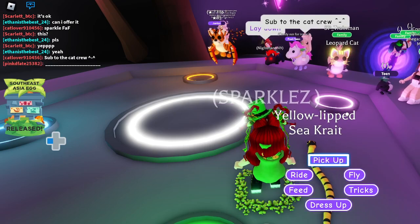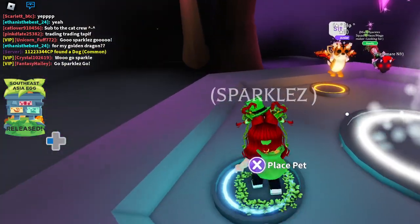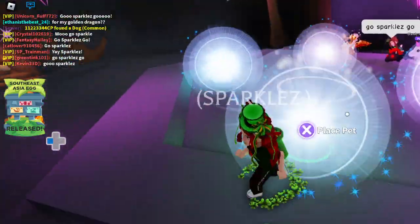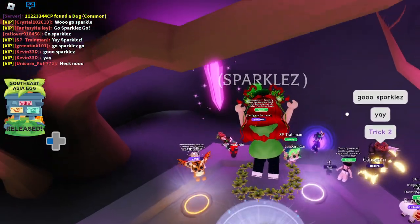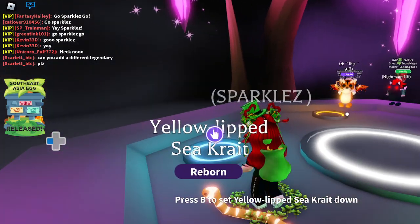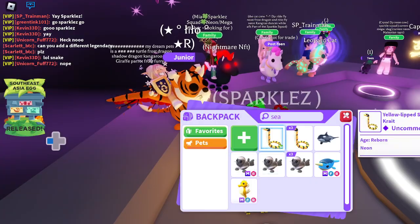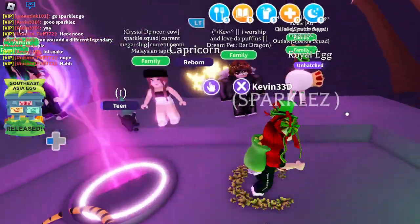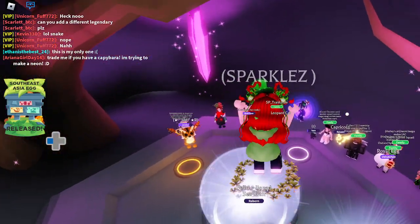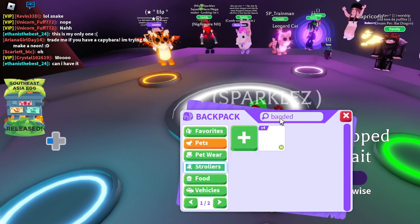First off, we are working on the yellow-lipped sea crate — not sure how to say it, sea crate anyway. If I was in the ocean swimming around having a good time, this would be the last thing I would want to see! But in this game they look super cute. Miss Izzy says heck no — you would not want to see this swimming towards you even if it was glowing. Not my kind of pet to meet in nature, but here in Adopt Me it's perfectly safe. There we go — one and two neon sea crate!